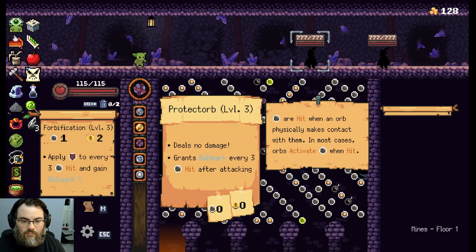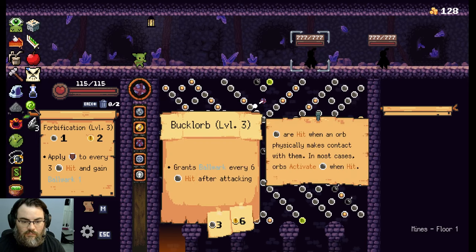Next up we have the Protect Orb. It deals no damage, so be careful that you don't add too many of these to your deck, because it can really affect your DPS as you saw against that face. But it also adds 1 Ballwork for every 3 pegs hit, so it can get kind of silly. Then Bucklorb gives a Ballwork for every 6 pegs hit and does pretty average damage, about the same as a level 3 Stone or Sorb. It pulled its weight.